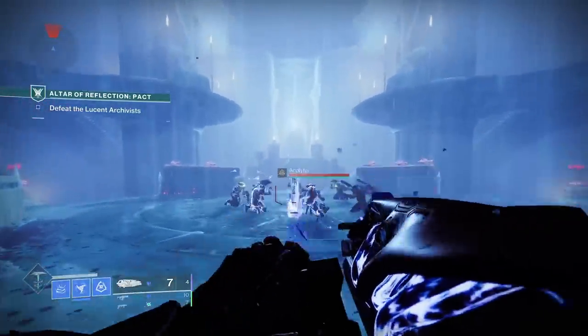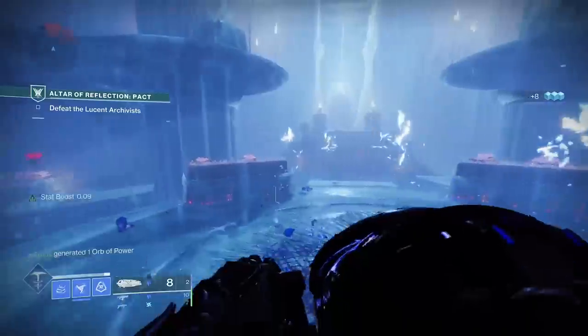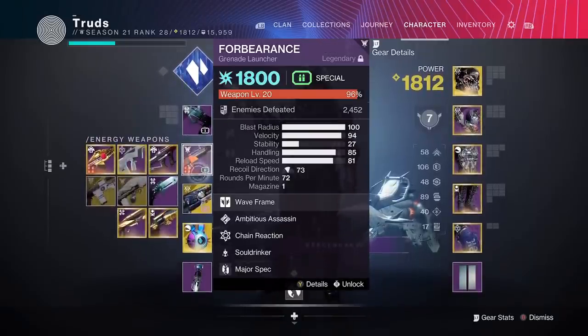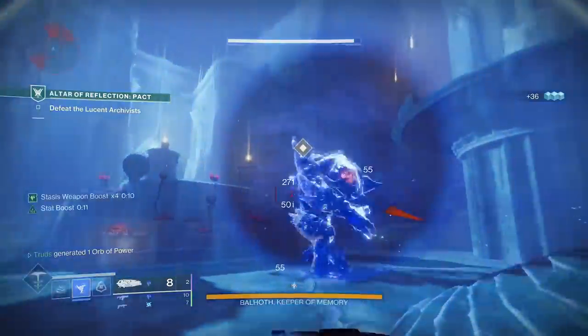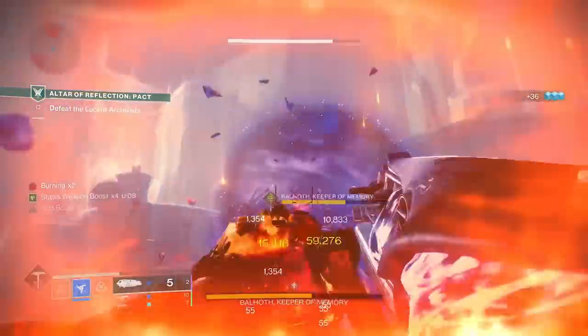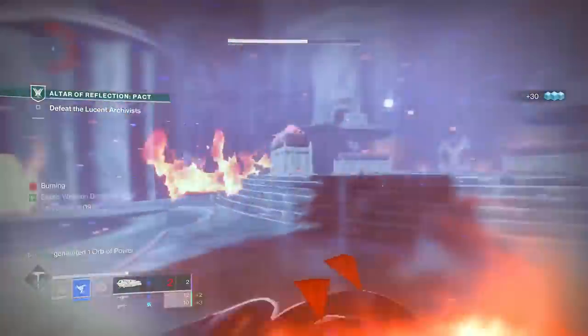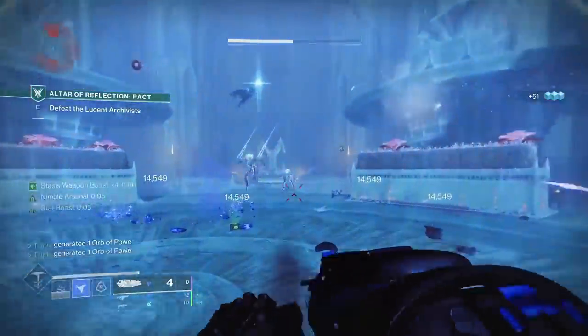Since Lightshift buffs both your arc and stasis weapons, it's an excellent trade-off. You can run a stasis weapon in the kinetic slot, an arc energy weapon, and then either an arc or stasis power weapon for maximum benefit. The only downside for Lightshift is the recharge time on your dodge, but you can use surge mods when Lightshift isn't active for an always-on damage buff, then use Lightshift to pump up the damage potential when you need it.